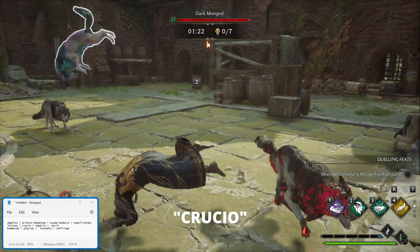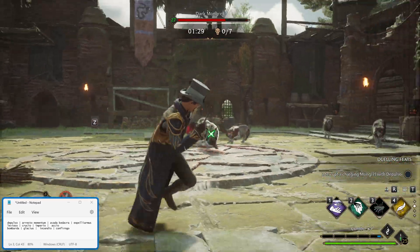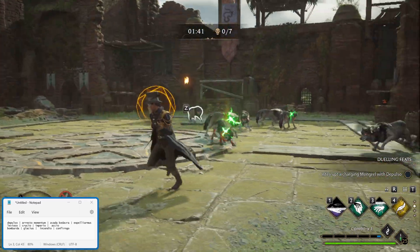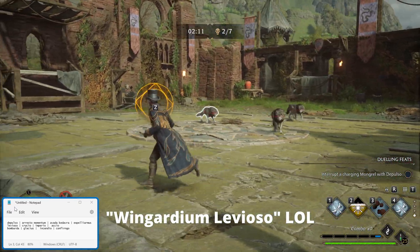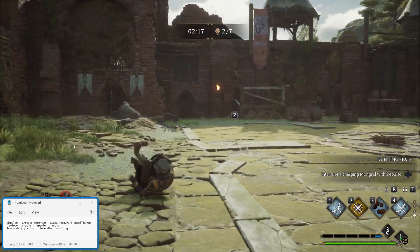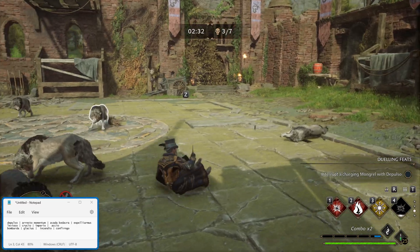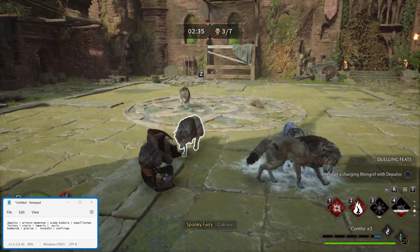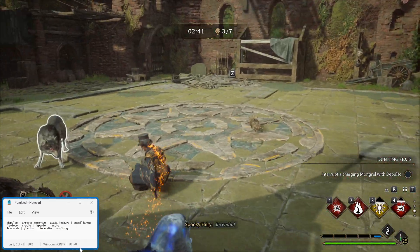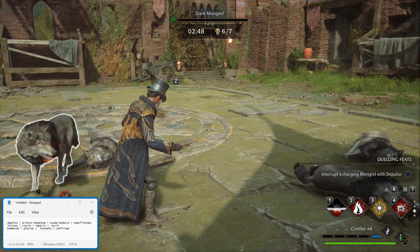Crucio! Crucio! Crucio! Crucio! Finally — Accio! Levioso! Levioso! Wingardium Leviosa! Wingardium Leviosa! Not Leviosa — Leviosa! Bombarda! Bombarda! Bombarda — oh, nice! Incendio! Incendio! Incendio! Incendio! Incendio! Incendio! Incendio! Incendio!